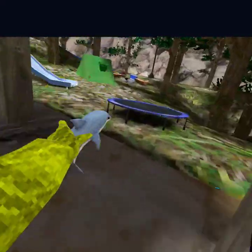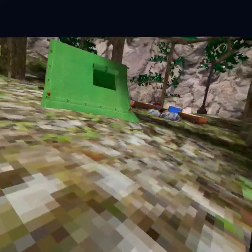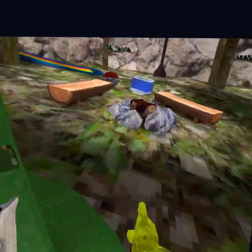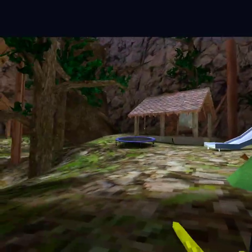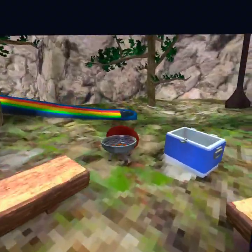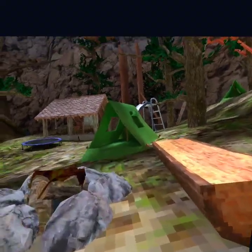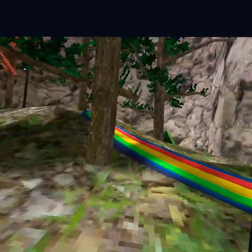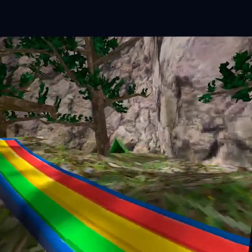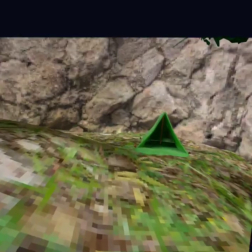They removed the trampolines — no they didn't, I'm blind. This one's also the same thing but this one has a campfire, unlike the other ones. And that's also another slide. There's also a hidden one back here for some reason — there's literally nothing else back here except that.